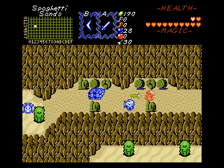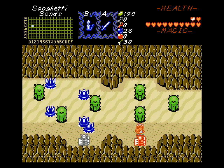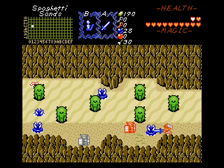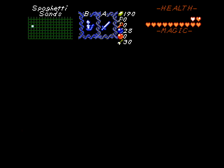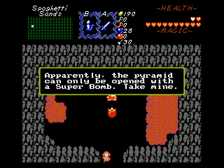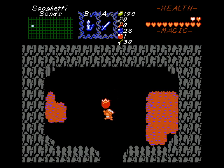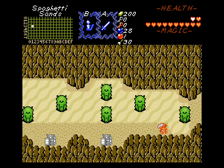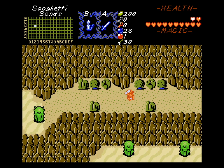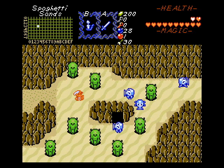Got projectile hell here. Let me try burning some bushes — blue candle, I only do it once. Yeah, let's make sure the enemies aren't hiding anything. Yes they are! 'The pyramid can only be opened with a super bomb. Take mine.' Yay! Alright, let's hang on to this bad boy. Let's go back to that maze path and solve it again, now that we have the super bomb in hand.